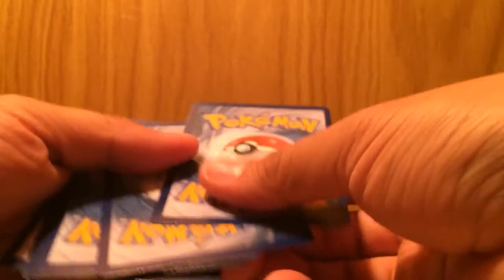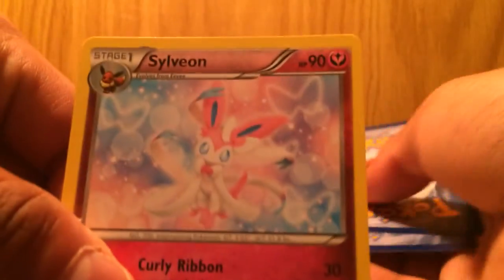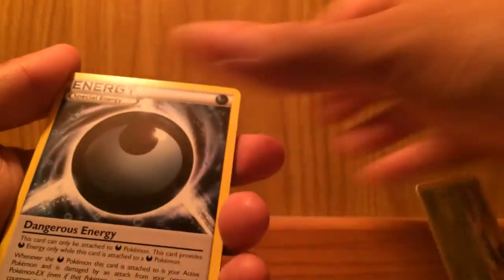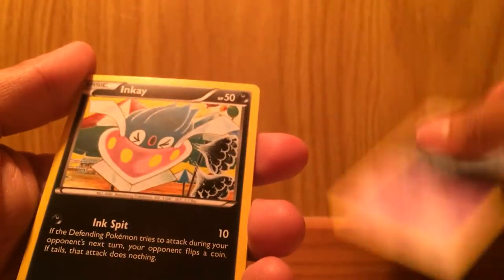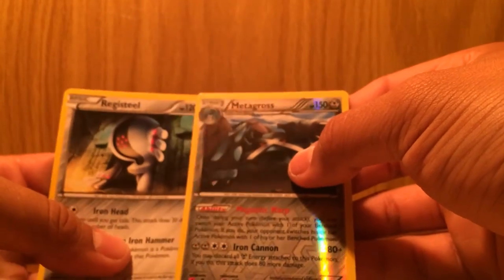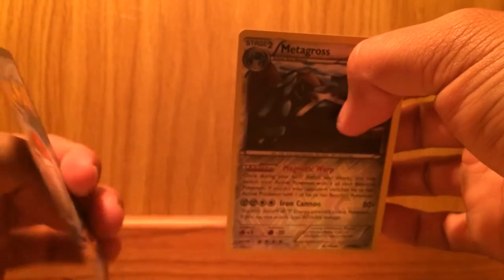Here we go guys — look at the Sylveon card trick. No, I already messed it up — whatever, it's a Metagross and I bent it. Damn it. Vullaby, Energy, Porygon 2, Porygon, Persian, Eevee, Unknown, Nincada reverse holo, Metagross — and a Registeel, which I have. I bent it — whatever, put that aside.